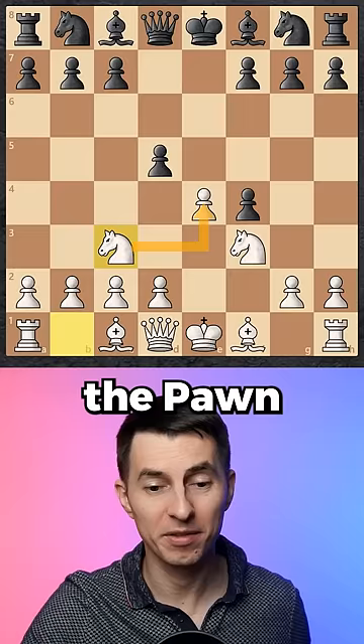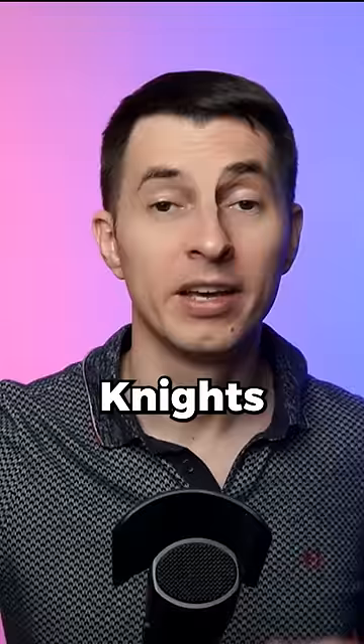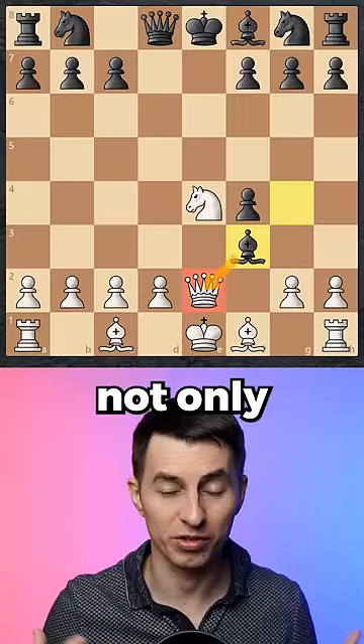In this game, white went for the King's Gambit attack in the center, black accepted the sacrifice, and after that counter strike in the center, white defended the pawn. After this exchange, black played bishop g4, pinning down the knight. White then played a mysterious move, queen e2, and black decided to trade off knights.